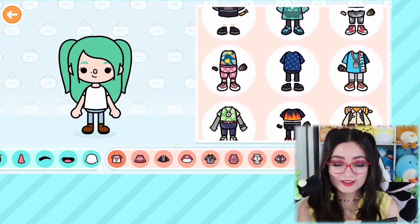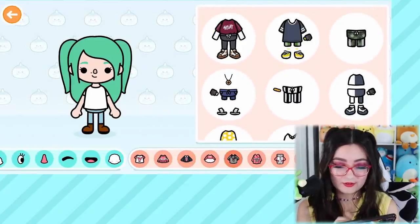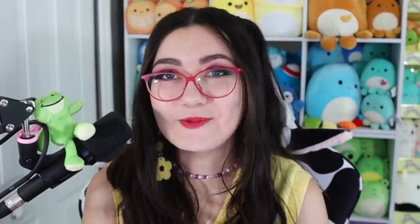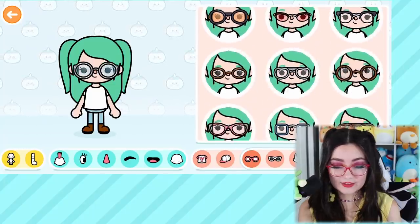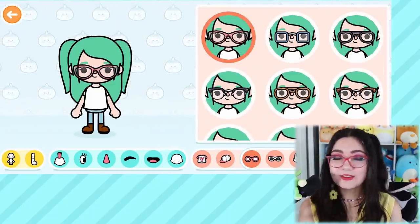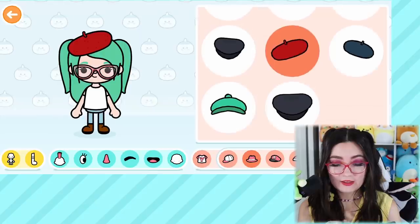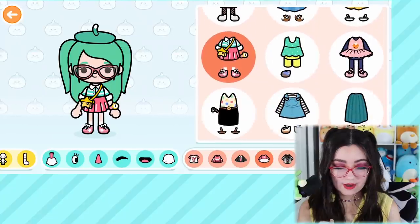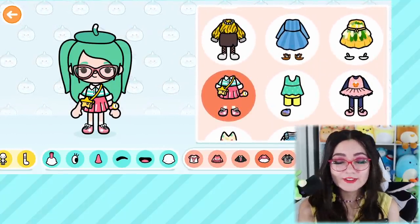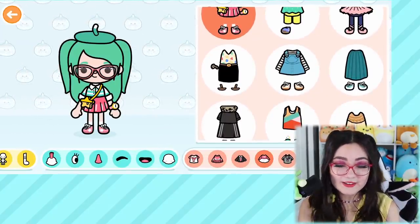Now on to the outfit, which is always so hard for me to decide because there are so many cute options. But the good thing is you don't really have to choose — you can change the outfit every single day if you want, just like real life! I'm going to start with accessories to help me decide on the outfit. I'll get my glasses going, and there are some berets — I love a good beret. There's a greenish one and a red one; I like the green one, it kind of blends into my hair like a little antenna. And I love this one with the little star purse — that is so cute and totally something I would wear!